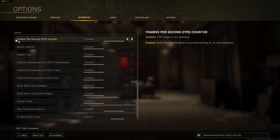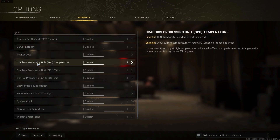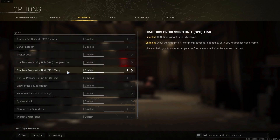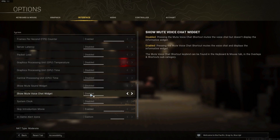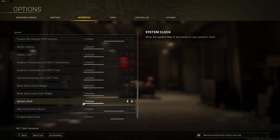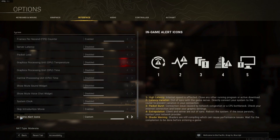Scroll down to System. Frames Per Second Counter: select Enabled. Server Latency: select Disabled. Packet Loss: select Disabled. GPU Temperature: select Disabled. CPU Time: select Disabled. Show Mute Sound Widget: select Disabled. Show Mute Voice Chat Widget: select Disabled. System Clock: select Disabled. Skip Introduction Movie: select Enabled. In-Game Alert Icons: select Custom. Press Apply Settings.